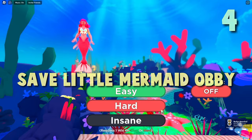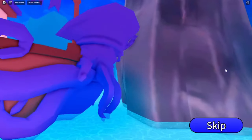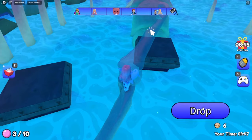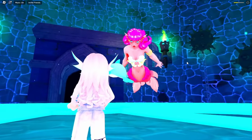Save the Little Mermaid is more of an obby than a roleplay game. However, there's still a given storyline where you have to save an innocent mermaid from danger and also save yourself. The further you progress, the more unique each stage becomes. In the end, you do an entire boss battle, and once you defeat the Evil Siren, you have this cute moment of celebration.